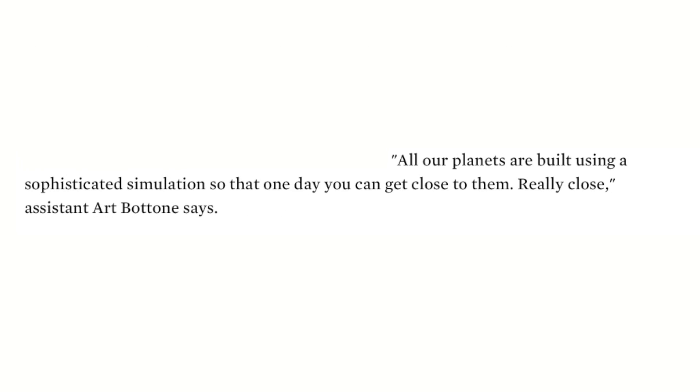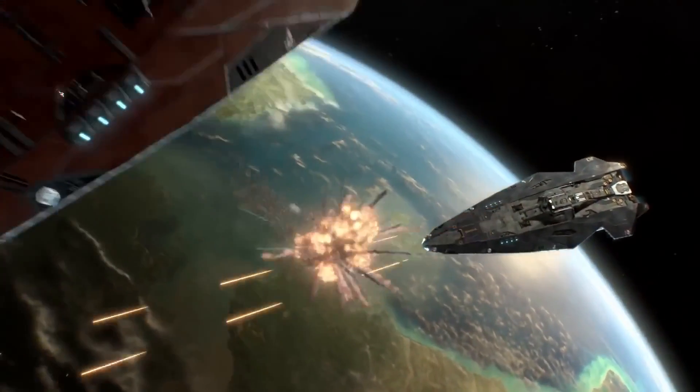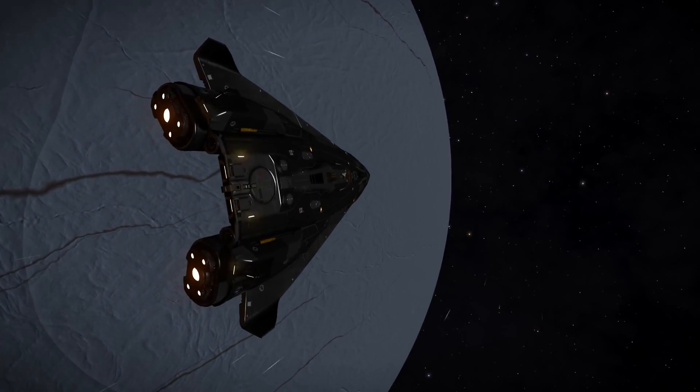All our planets are built using a sophisticated simulation so that one day you can get close to them. Really close. Right now every planet can only be observed from afar, but Elite Dangerous is designed for the future. By sticking to the simulation and constantly improving it to make it as real as possible, we can be sure the canyons and mountains you see from space will accurately be reflected when you skim close to the surface — or even land upon it. Wow, one day you might be able to land on them. That's cool.